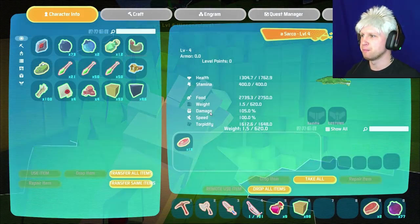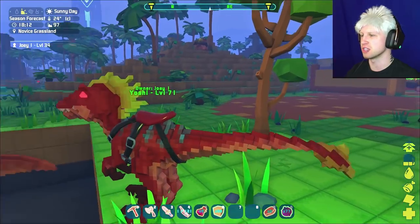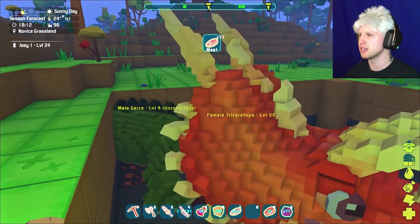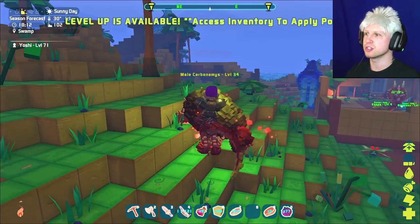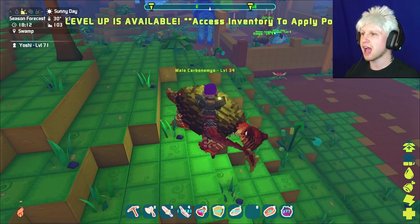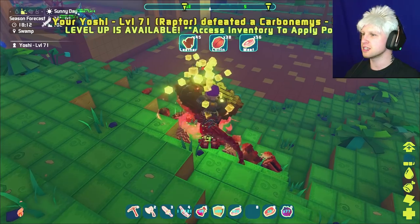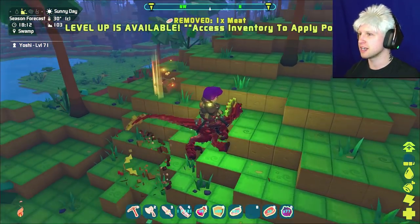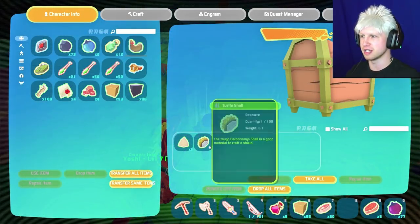This guy's going to take a while. We're going to need to put a lot more meat in him. I guess I'm just going to wander around and do other things while this guy tames — that should be enough meat for sure. By doing other things, I mean killing more turtles. I should try and actually get four of these guys when painting gets into the game. When painting gets in the game, we should tame four turtles and call them the ninja turtles.